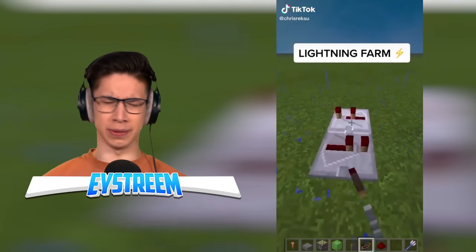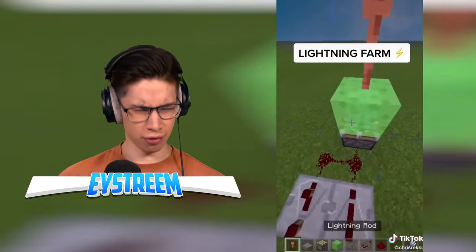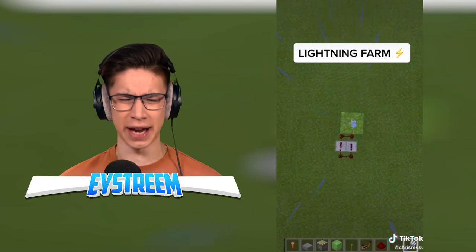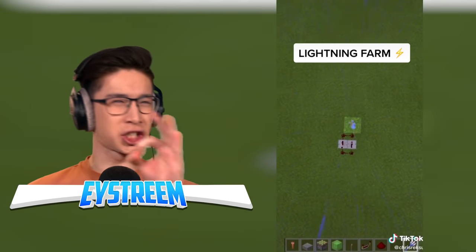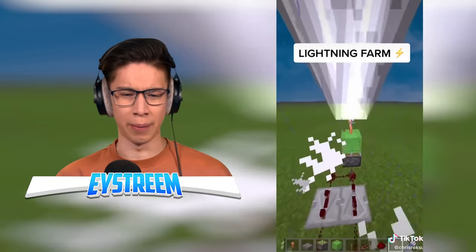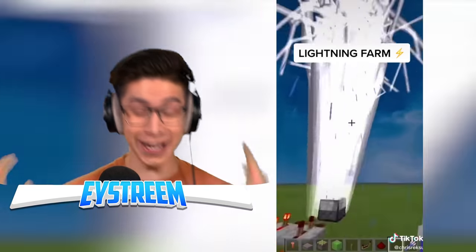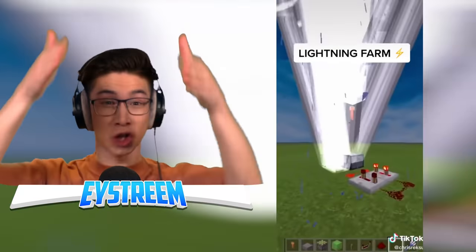A lightning farm? How exactly are you going to farm lightning from the sky? Is that a redstone claw connected to a piston and a lightning rod? Are those tridents? I'm assuming channeling because that brings down lightning, but they don't actually show us here. We break the block, we got lightning, but it goes away. And then - that's literally infinite lightning in Minecraft. That looks so dope.